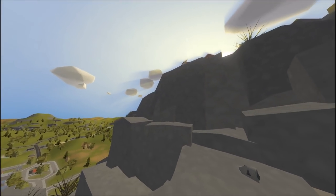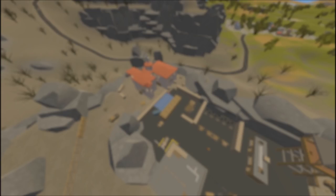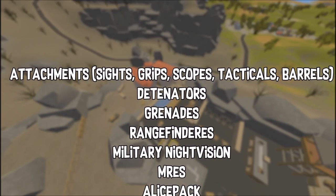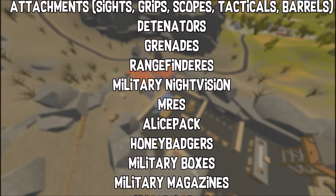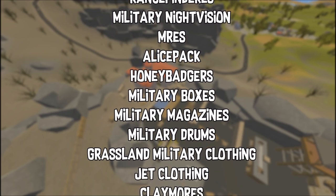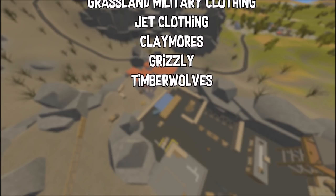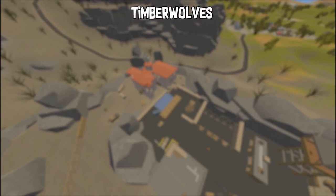The main area to go to is Matora Military Base — obviously this is the main place. You'll find vehicles there, like Rolos and jeeps, and probably even the new vehicles. There you're going to find grips, sights, scopes, tacticals, MREs, Elise packs, detonators, Grizzly, Timberwolf, grenades, Grossland military clothing — the normal Greek military clothing — honey badgers, jet clothing, and military night vision. Obviously there is more stuff that could be there that I just didn't find. I went there three times on single player with the loot chance set to 0.35. You'll find normal military stuff like smokes and helmets too, but the items I just mentioned are really common to find.